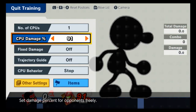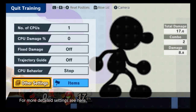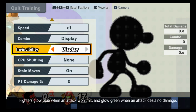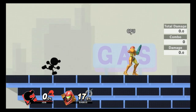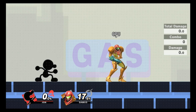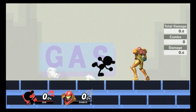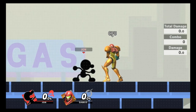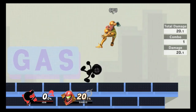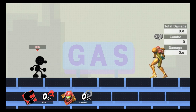Game & Watch has one of the best up tilts in the game. When he does it, his hands light up blue — that's invincibility on his hands, so even if you try to hit him there he won't take damage. It's a pretty good combo starter, does decent damage, and you can even follow it into a smash attack sometimes. A really good tool that I don't see used often enough.